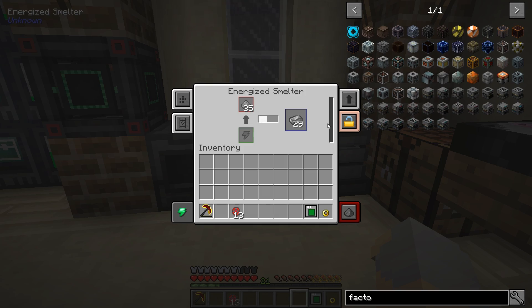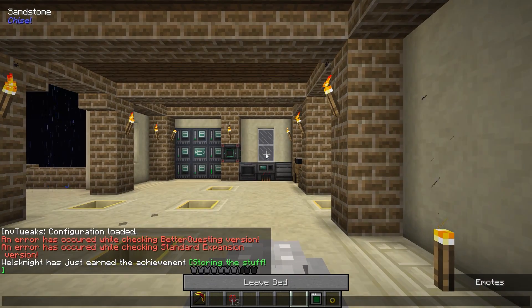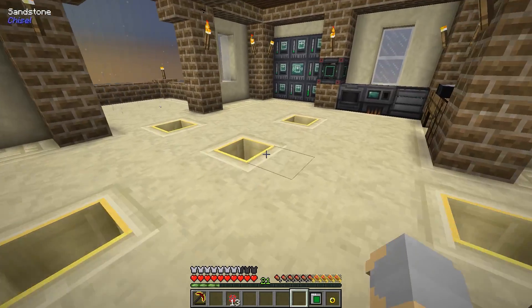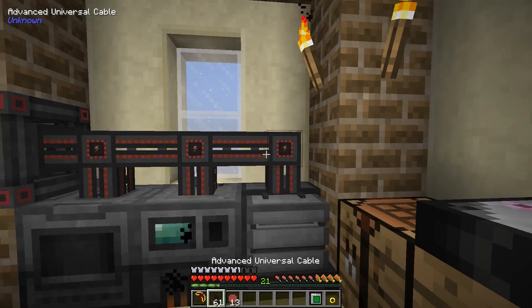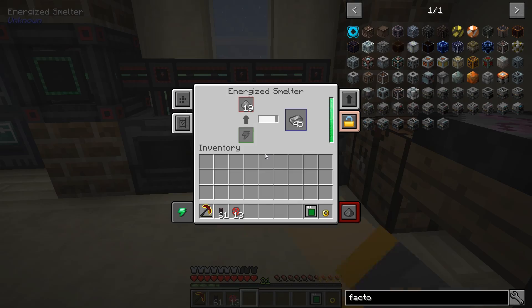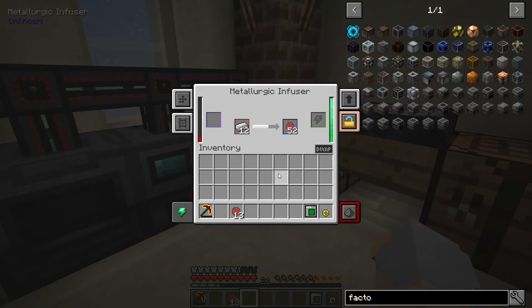I'm quickly running out of energy, it appears. Let's sleep real quick. I suppose I could use some of the energy in my cube over there. Let's grab some advanced cables and go like that — energy output on this side, backside input, auto-eject on. Now it's back up to full energy and it's making the stuff that I need it to make.